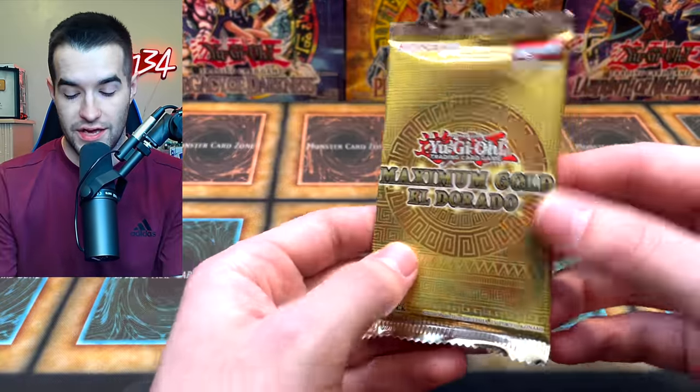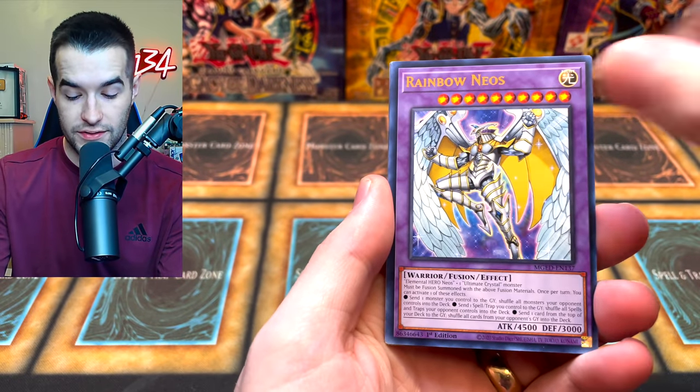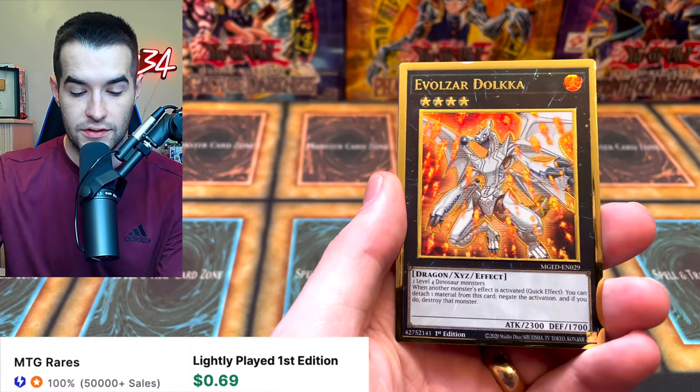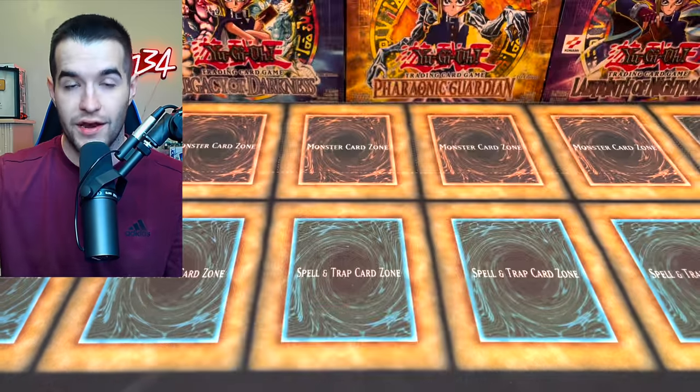We've pulled the Shining Flare Wingman, the Dark Magician, Blue Eyes, and Cyber Twin — I mean, this is crazy. We've got the Prank Kids, Rocket Ride, Rainbow Neos — that's a nice card — Sideframe, Lord Landa, Adelantado, Prank Kids Place, Evil Czar Dolka with a massive ding on it — that is bad — and a Numeron Network.